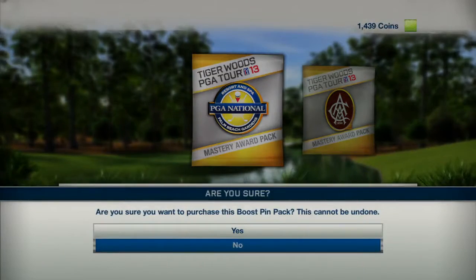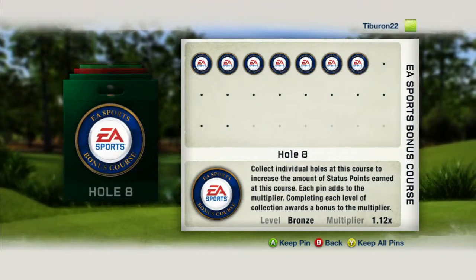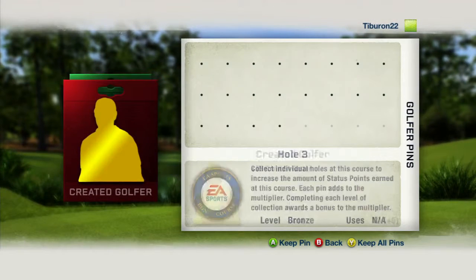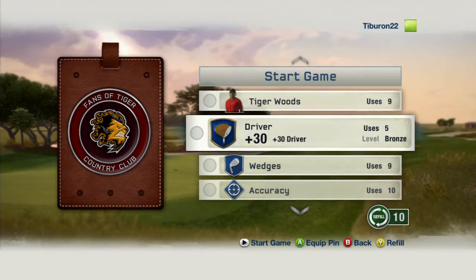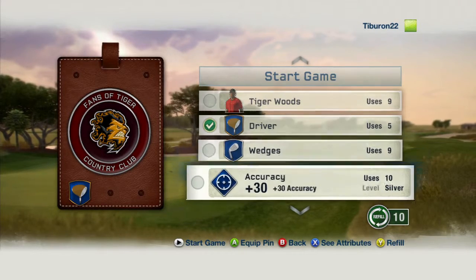Pins are going to allow you to get an even further leg up on the competition. You can redeem the coins you've earned in game for pin packs. You can then equip these pins before you head into a round to help boost your abilities. The boosts you get from pins will help you earn more status for your country club and more coins for you.